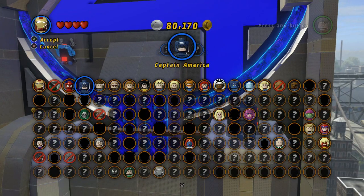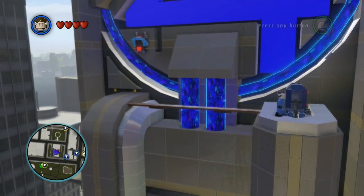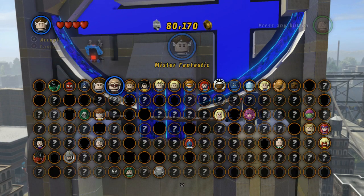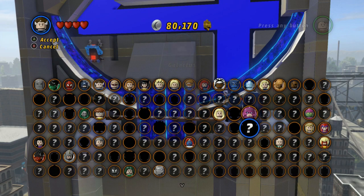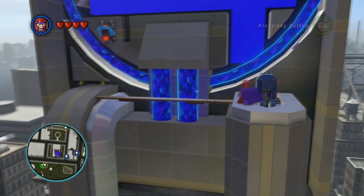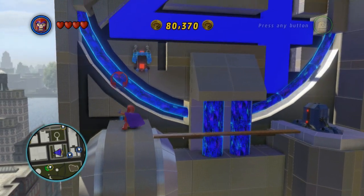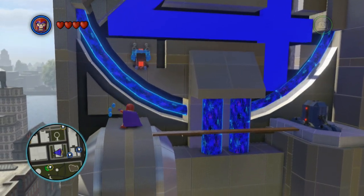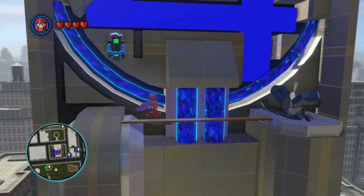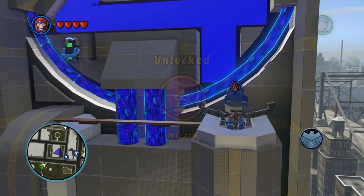Mr. Fantastic, I need you though. I would think — no no no no. I need... Magneto maybe. I don't remember. Let's see — no. Okay, there we go! He didn't fall, which is good. There we go, I just had to do that. Sweet. And what did we get? We unlocked the Wizard! Awesome.